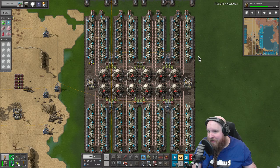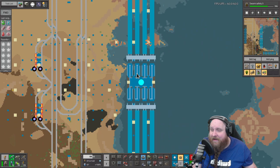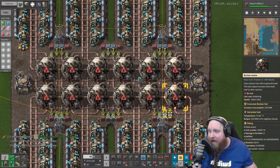Welcome back everybody to the continuation of our let's play of Space Exploration and Krastorio 2. As promised, the nuclear power plant is mostly in - we are still missing a couple of turbines, they are currently being made. But for us to start up this power plant we've got everything we need in place. We want to make this a sleepy power plant, which means it will only be fed fuel when it is required to.